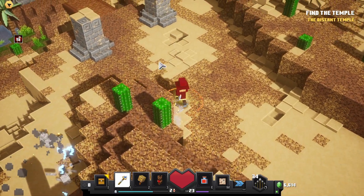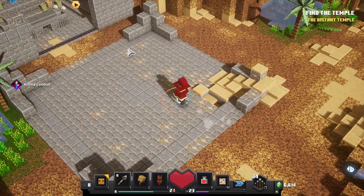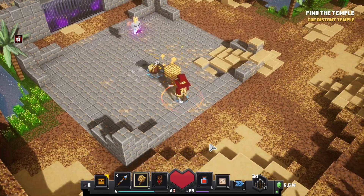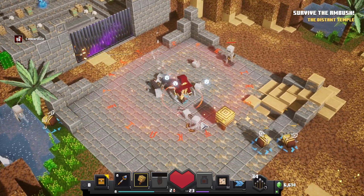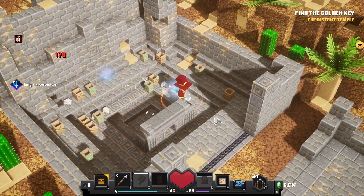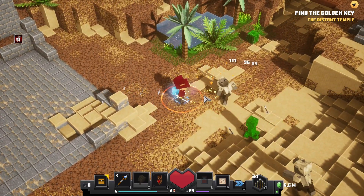I have no issue spending the soul points because I'm gonna get them back just as quickly. Oh, this looks like a boss area — for sure looks like a boss area. Oh lord, those creepers — I would have been massacred there.